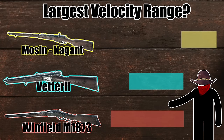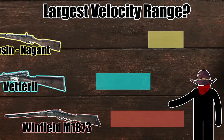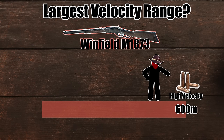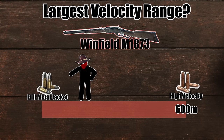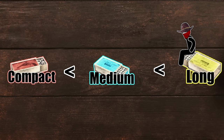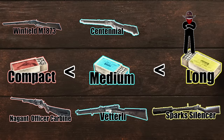The largest range of velocities in a single weapon is the Winfield 1873 — the high velocity ammo clocks in at 600, and the FMJ comes in at almost half that at 330, a difference of 270 meters per second. So yes, long ammo is usually faster, but there are plenty of guns that can break that trend.